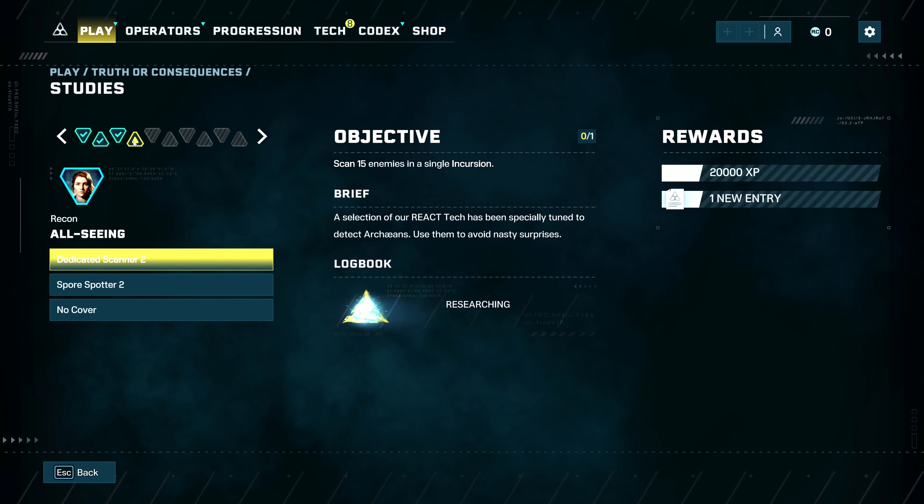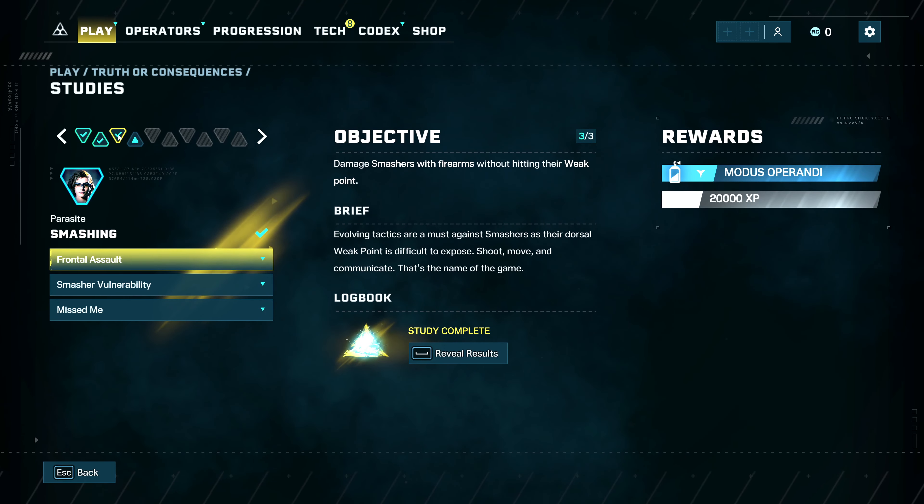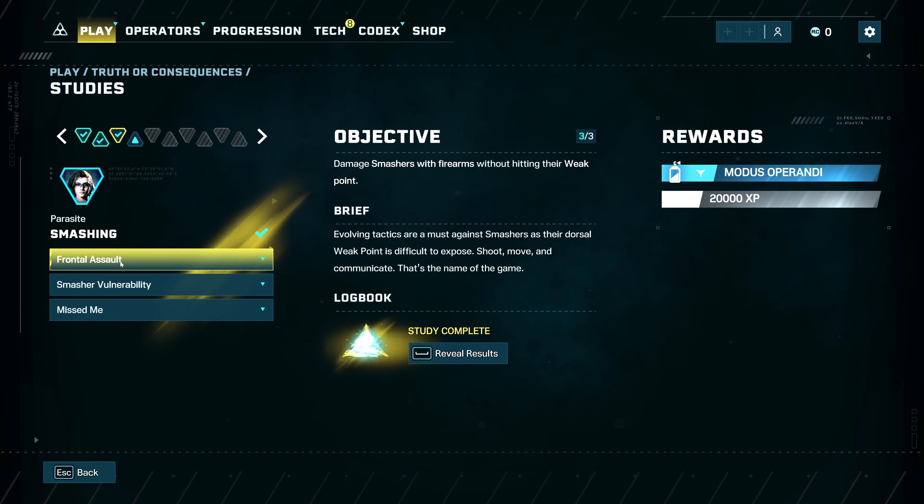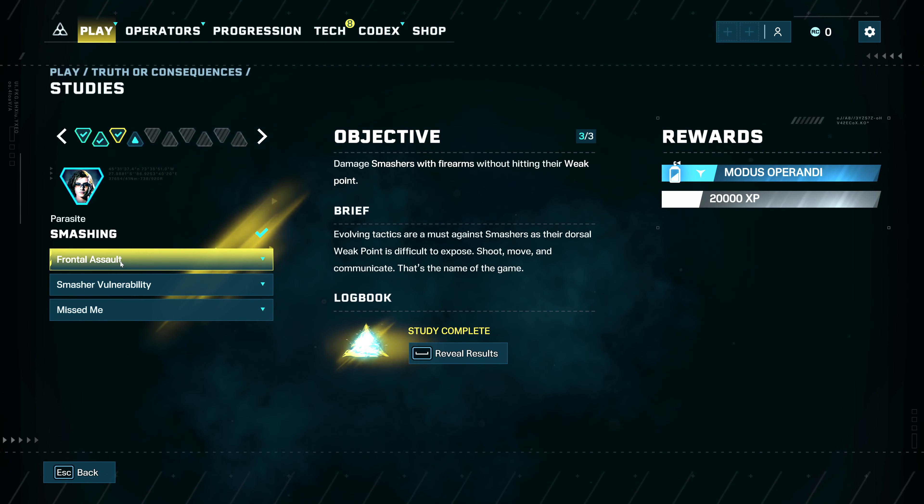In Truth or Consequences, the smasher challenges: number one is the frontal assault, where you basically have to damage the smashers without hitting the weak spot, three different times. The smasher vulnerability challenge is where you actually have to kill one with the weak point, and it's pretty simple. The miss me part of the challenge is where you have to basically just avoid being hurt by the charge attack.